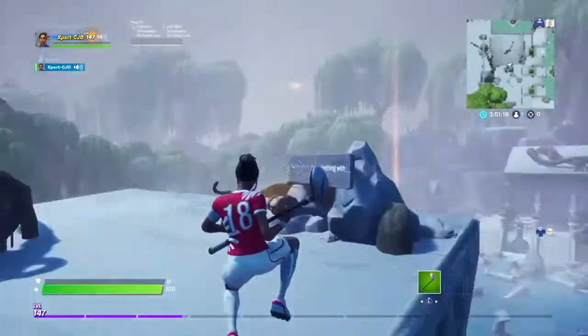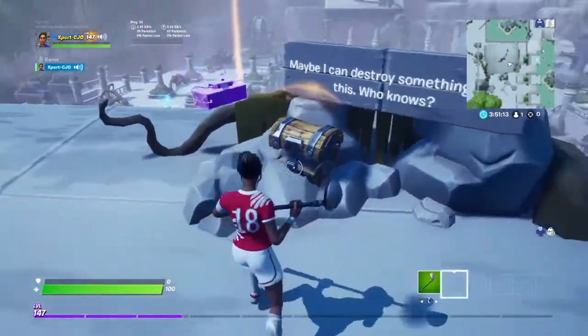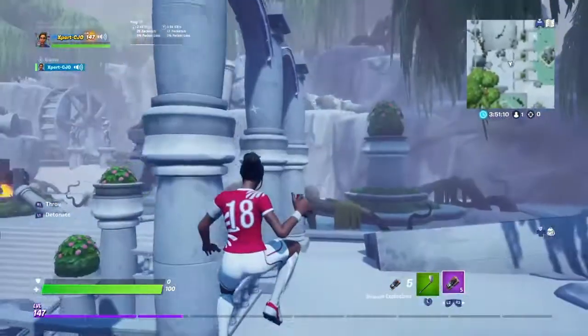And jump up to this pillar and get up to here. Maybe I can do something with this, who knows. I'll drop C4, and now you're gonna want to head over to...